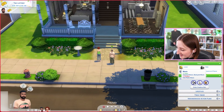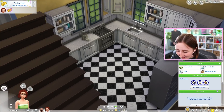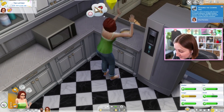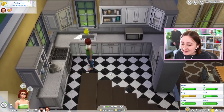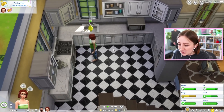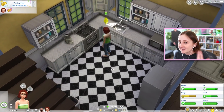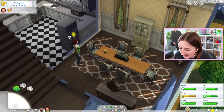Oh my gosh, look — preferences! He likes classical and backyard music, dislikes kids radio. I'm gonna go make Eliza cook. Make me a cake, Eliza. Look, she's feeling tense, and her fun goes down because she hates cooking. Apparently sims that dislike cooking will never autonomously cook a meal — she'll only get quick meals. And sims that dislike fitness won't autonomously start doing push-ups.